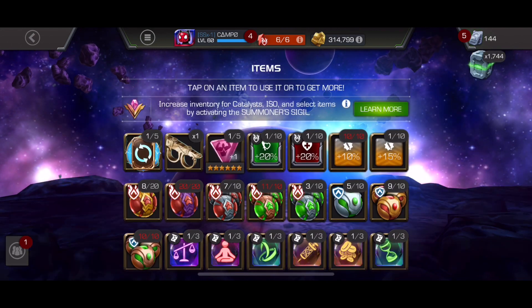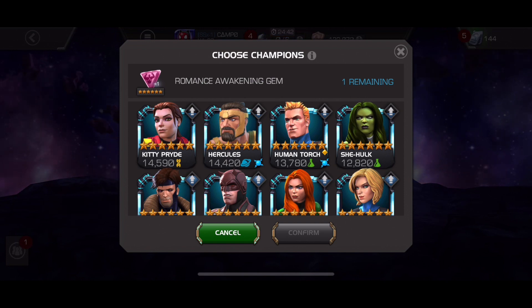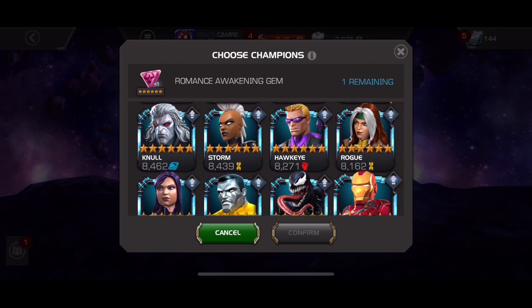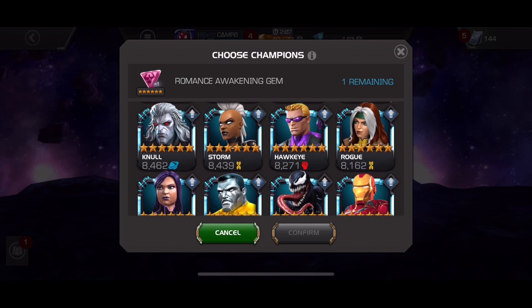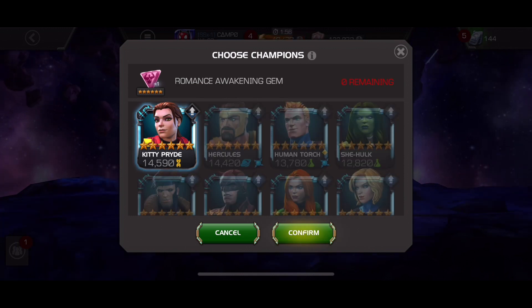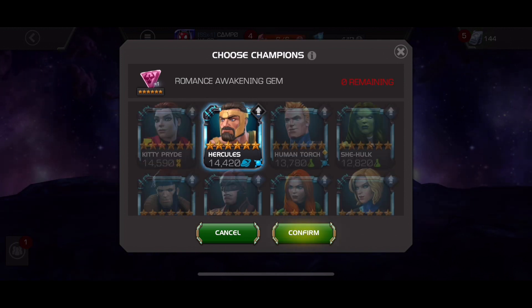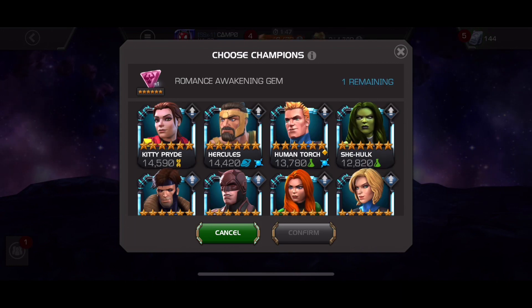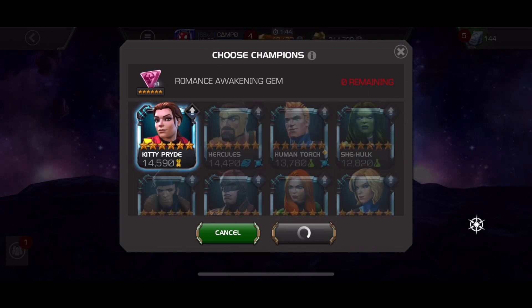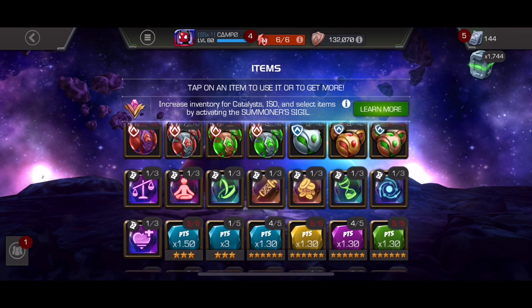For the final part of the video, I want to start preparing for who's going to be my fourth Rank 4. It's time to finally use this romance awakening gem. Looking at the pool of champs, the obvious choices are Hercules or Kitty. Whichever one I don't choose I can eventually use a generic gem on in the future. But because I have 110 signature stones that are going to expire within the next week, I want to start preparing for this rank. And boom - it's Kitty Pryde.